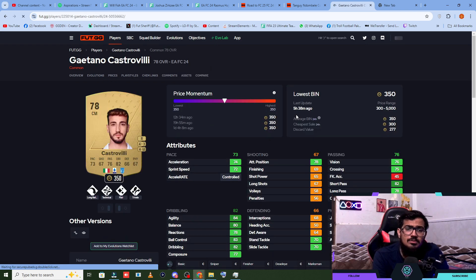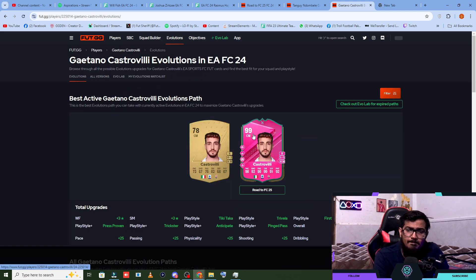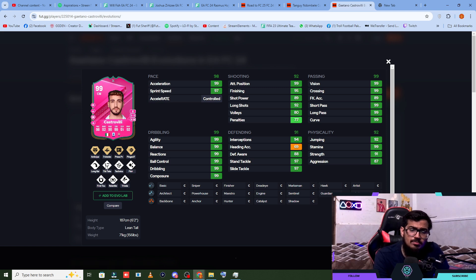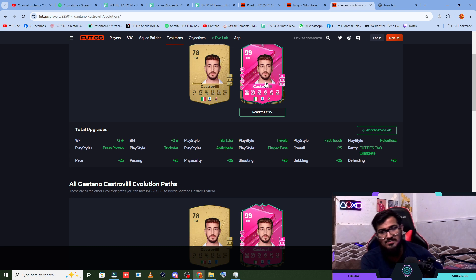There is also Castro Billy — he doesn't look bad either. He has Long Ball, Tiki-Taka, Flare, First Touch, Dribella play styles — some good play styles, great stats. Almost 99 pace, good shooting, great passing, perfect dribbling. Other than heading accuracy, not bad defending with great physicality.